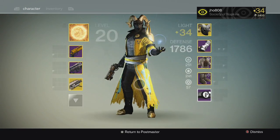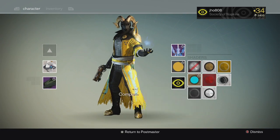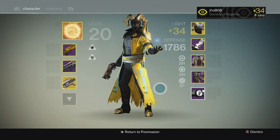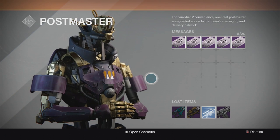I actually have the Bitter Steel already — I don't know if I have it on this character, but I don't have it on this one. I have the Hanged Man right now. I also have the Bitter Steel on my hunter. I have the Revenant too, so the only one I don't have is the fourth one — I'm not sure what it's called, but I know there's four in each set.